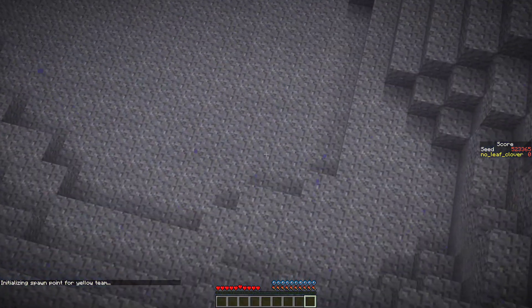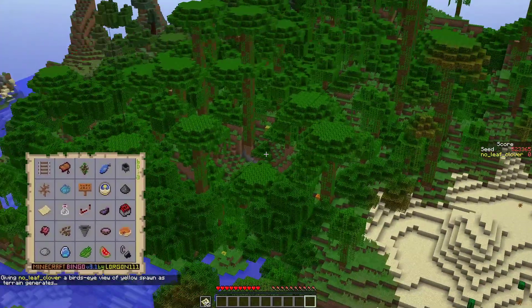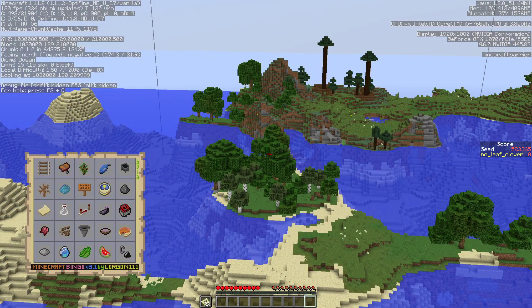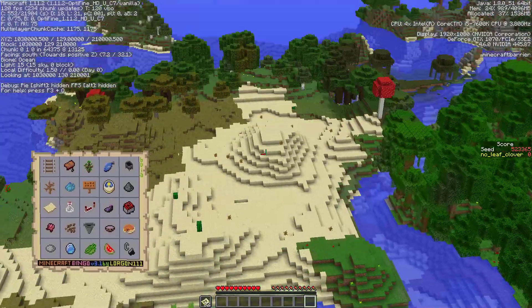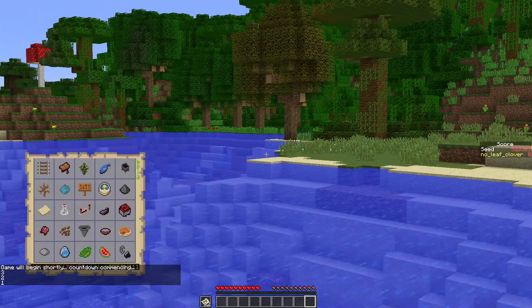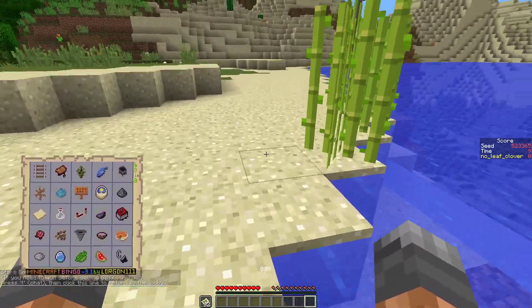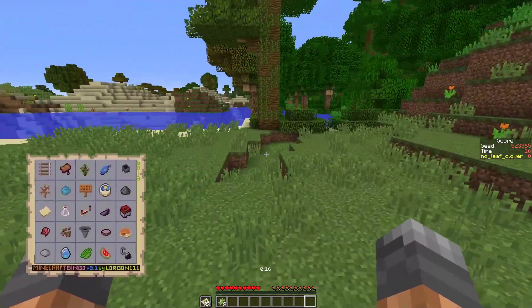We don't need to memorize the card, we're just gonna play and get things. There's iron again but it's so deep in the water. There's a melon, there's a pumpkin - that's pretty good. There's a red mushroom, two of them really. Nothing very exciting to the north. Chickens would be great, cows for sure, but not that lucky - though still fairly lucky.